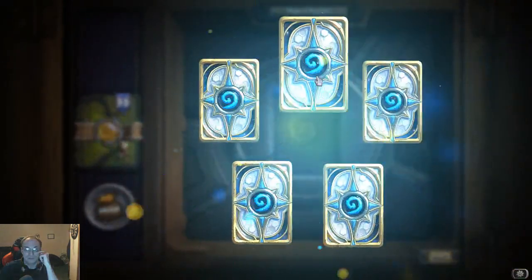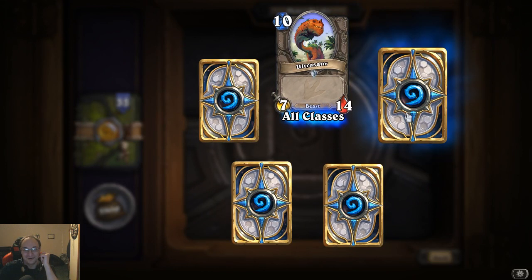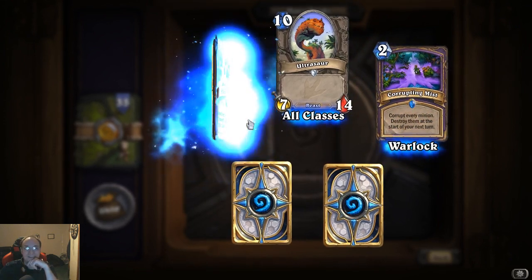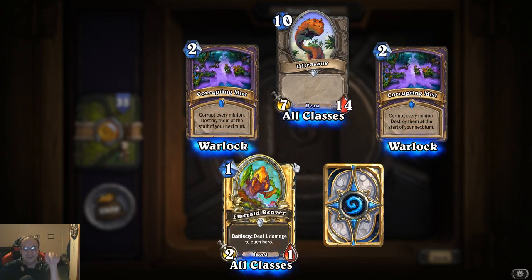It's kind of looking like there can be a lot of really good decks. Ultrasaur: it's a ten-cost four-seven — wait, fourteen? Corrupting Mist again. It'd be funny if it was corrupting mist constantly.